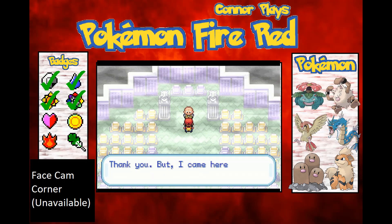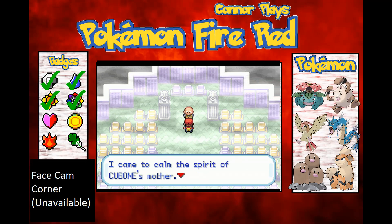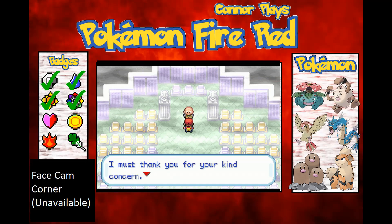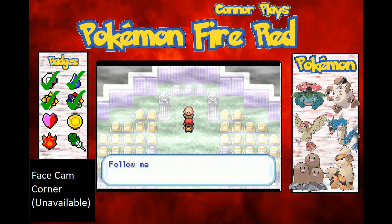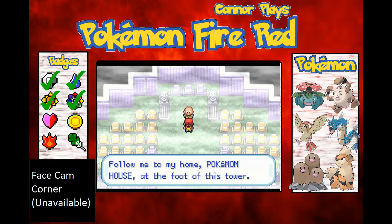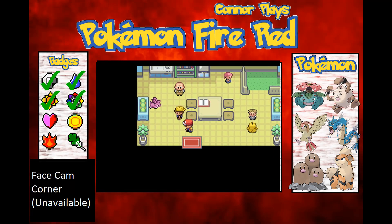Mr. Fuji says: 'You came to save me? Thank you, but I came here of my own free will. I came to calm the spirit of Cubone's mother. I think Marowak's spirit has finally left us. I must thank you for your kind concern. Follow me to my home, Pokémon House, at the foot of this tower.' Okay!